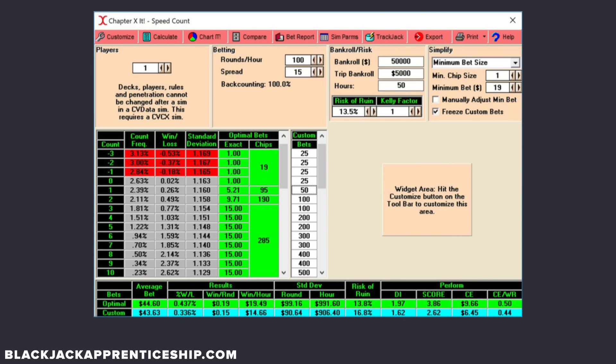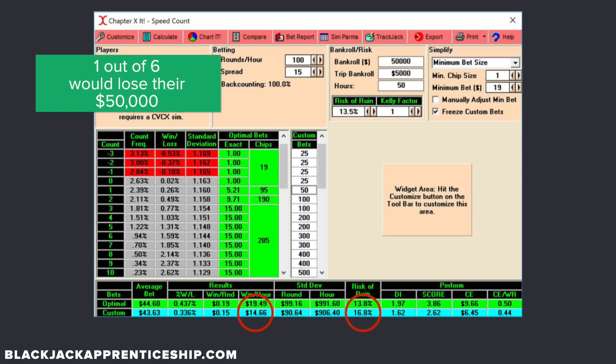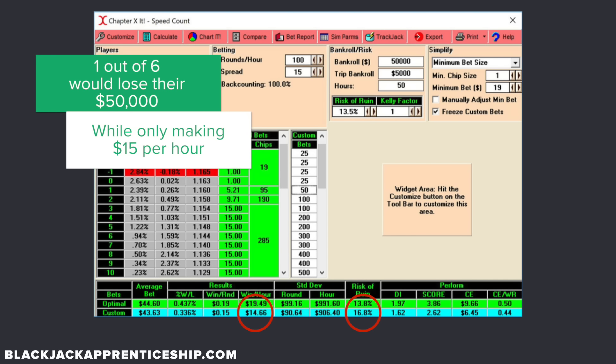With a fairly common blackjack game using a pretty aggressive one-to-twenty bet spread, the Speed Count produced an expected hourly win rate of $14 per hour with a $50,000 bankroll — which most people watching this don't have. This still came out to a risk of ruin of nearly 17%, meaning one out of every six Speed Count card counters would lose their entire $50,000 bankroll while generating less than $15 an hour in expected value. Yikes.